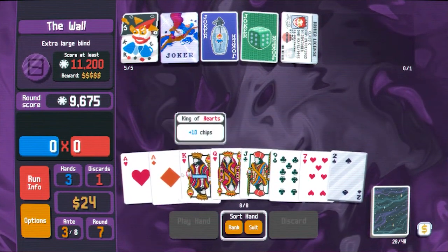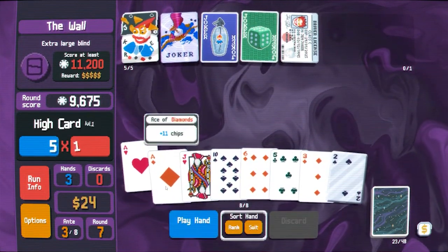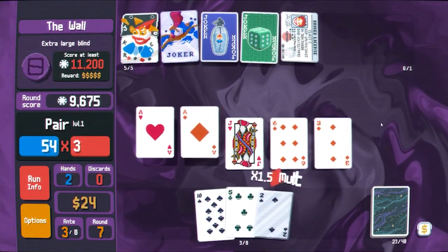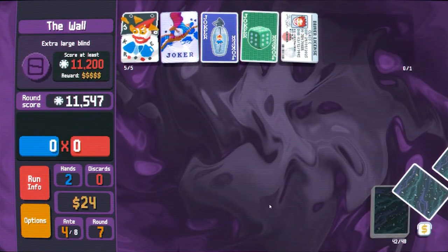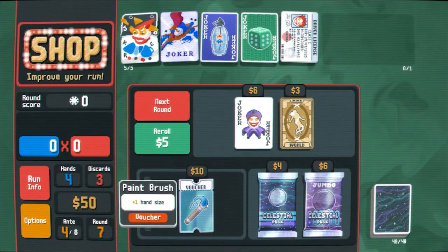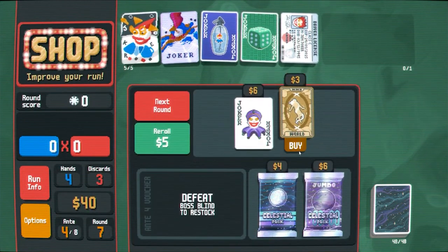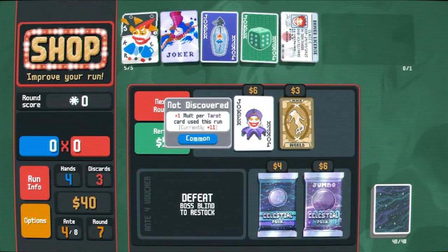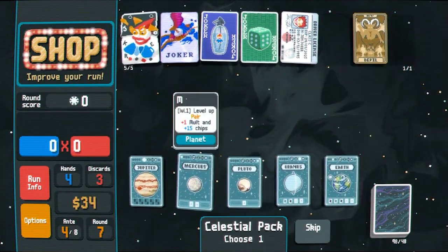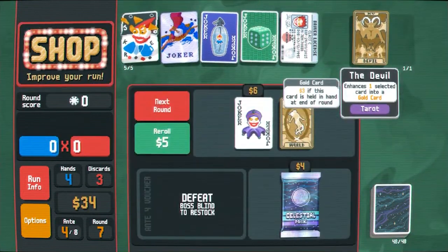We still have a discard — let's not discard the aces. We'll discard these guys. This pair of aces is playable at least — we could do pair of aces plus a bunch of riff raff. More hand size is always going to be good. We definitely want the world but we shouldn't buy it yet — we should wait until we buy our celestial packs because we can't use it immediately. Jupiter obviously.